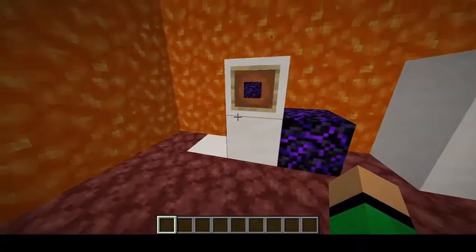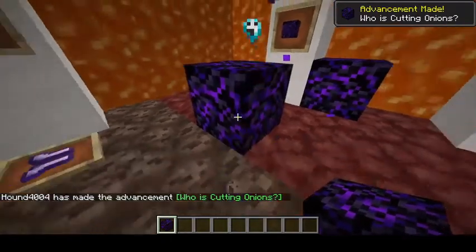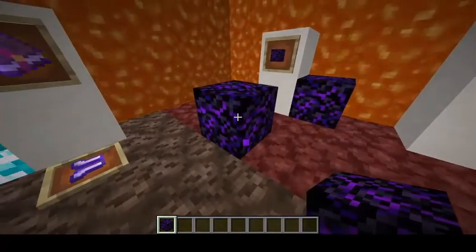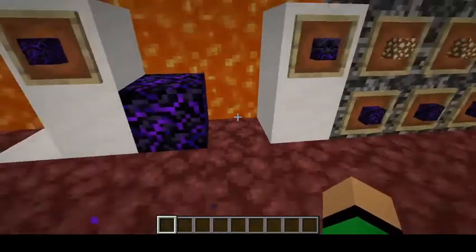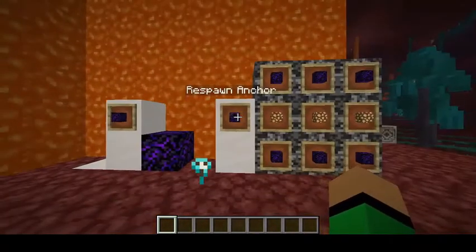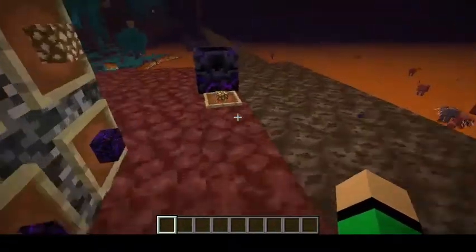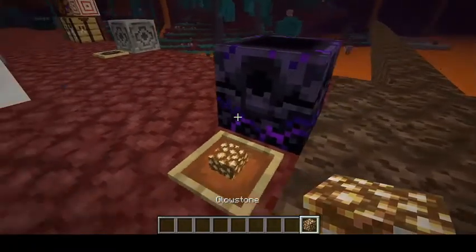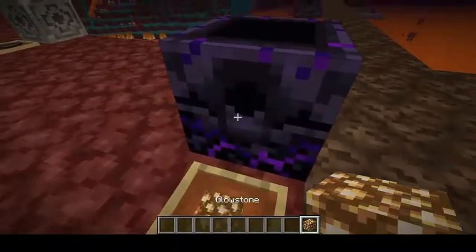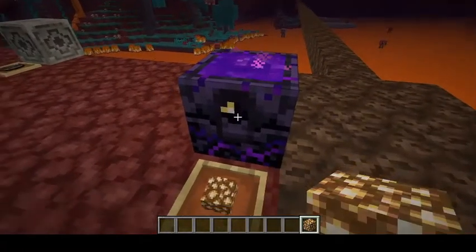Another thing Piglins might trade is Crying Obsidian — a pretty cool block with an occasional purple dripping particle, almost as if it was crying. But Crying Obsidian does more. You can craft the Respawn Anchor with it: take 6 Crying Obsidian and 3 Glowstone and you have a Respawn Anchor. Click it with Glowstone to charge it up — it has a total of 4 charges. When you die, you will respawn wherever you left your Respawn Anchor.